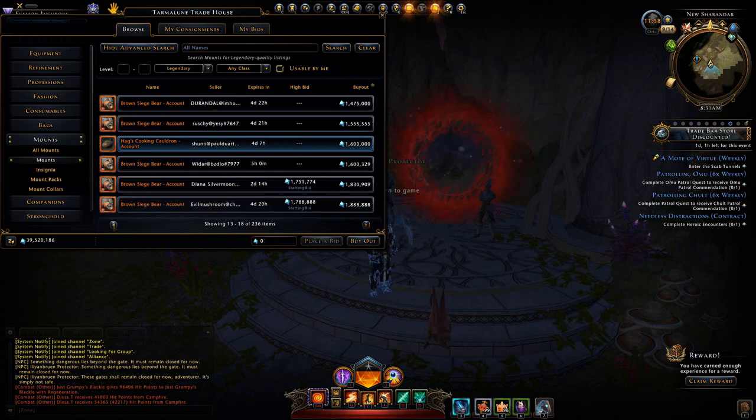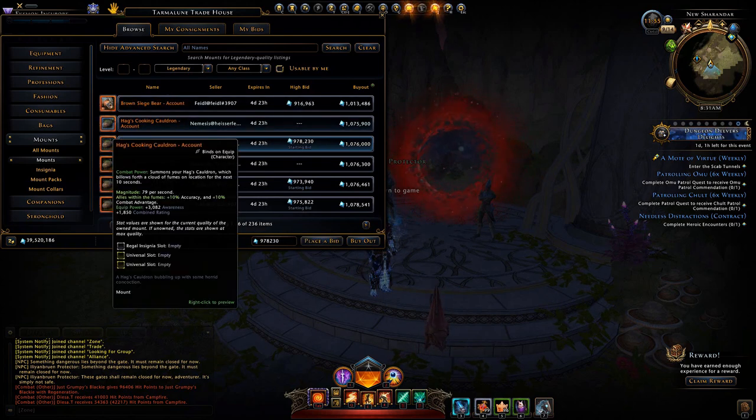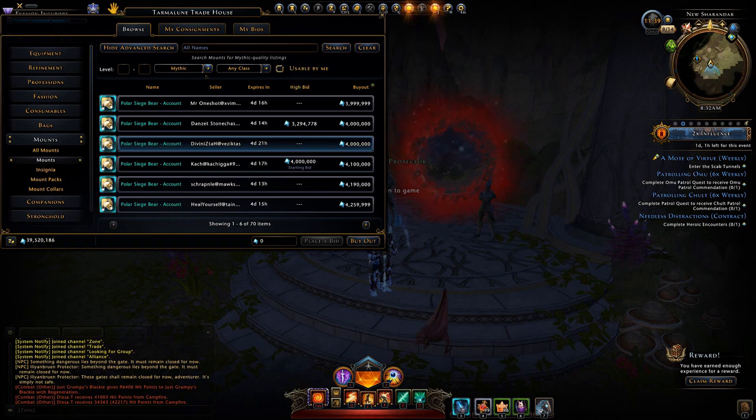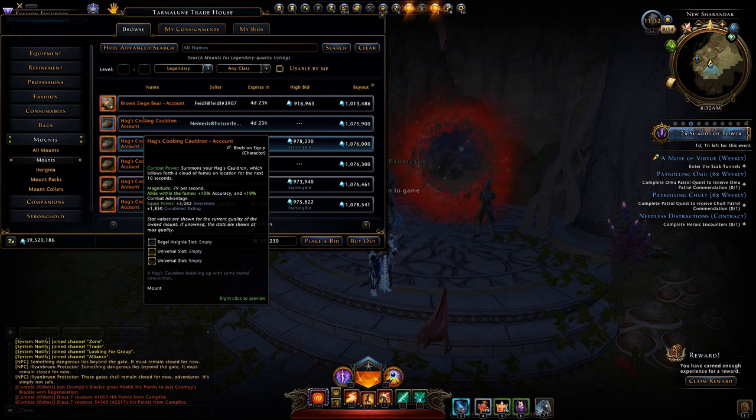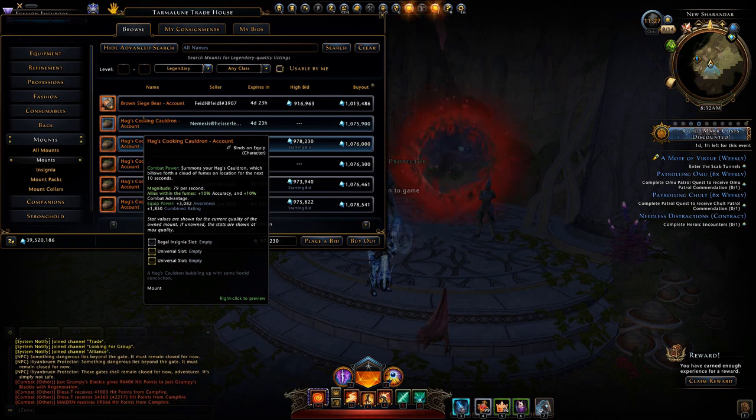The same thing holds true with mythic, of course, but that'll run you a bit more in Astral Diamonds. If you haven't looked at that Cauldron mount — if you need some combat advantage, for 10 seconds you get a bonus to your accuracy and combat advantage. And just by having it equipped, you can boost your awareness. So if you need some stats there, it can help. The price on this will stay low, at least for a little while.